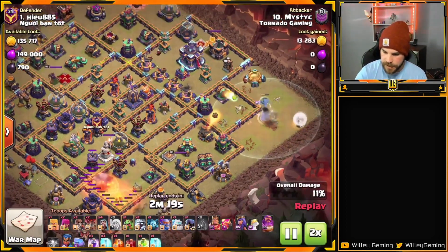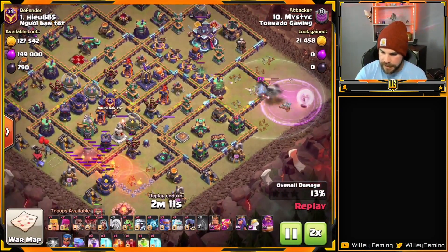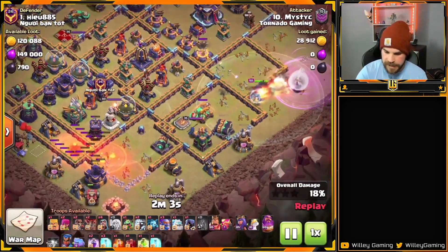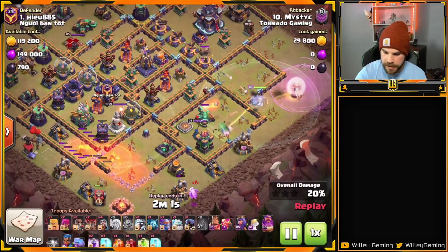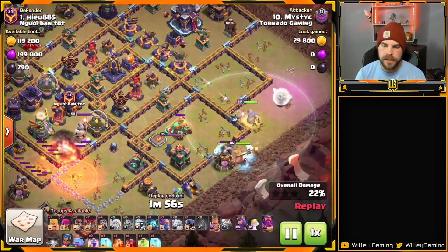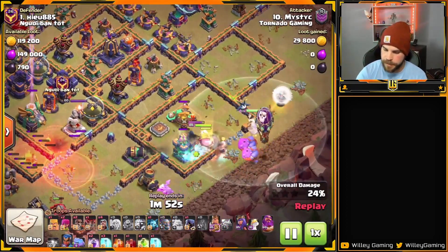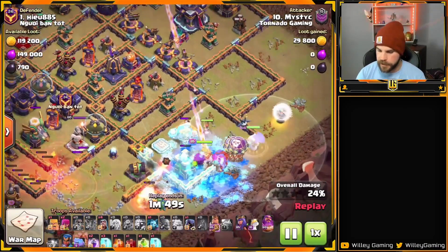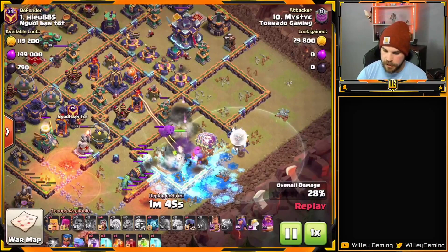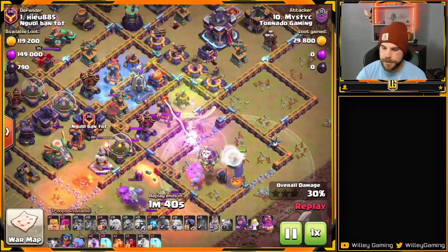Speeding things up a little bit here — he uses the Rage on the Warden who's taking a lot of damage, and the Invis Tower goes off. The Flame Flinger has done a nice job making its way up towards the Eagle. Baby Dragon finishes the funnel, the wall is opened, and here we go with the Smash making its way into the base. Electro Titans in, Super Bowlers, King, and a couple of Wall Breakers — only one managed to open up but he's got a Jump spell into the core so it's fine.